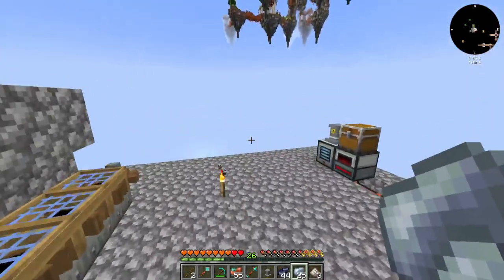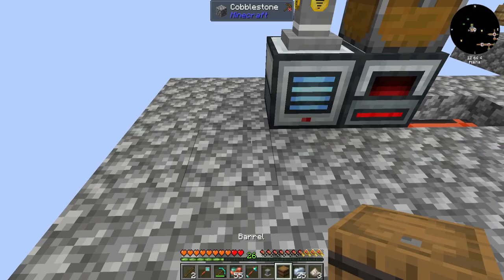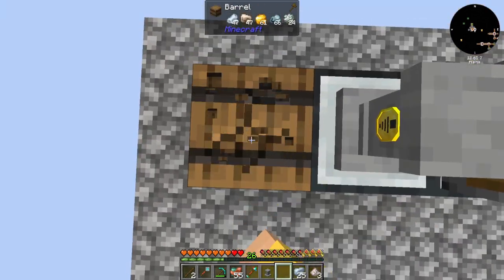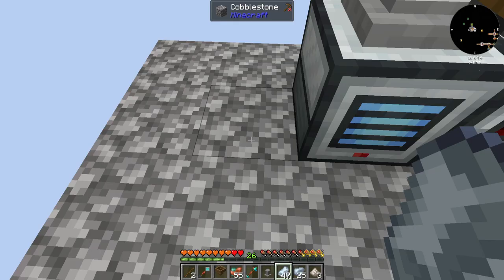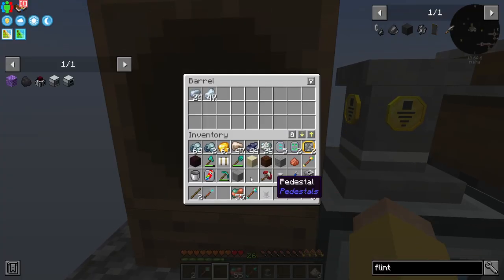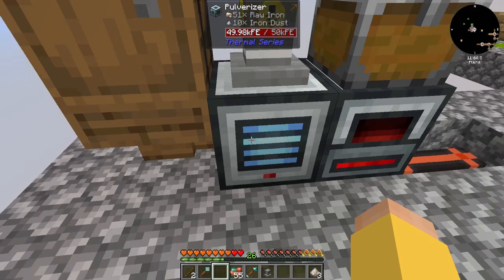Let me take all of this. Can I potentially put that here? Actually no, because I probably need it to have some kind of funnel. I have a wooden hopper — let me do that, let me put all of this in here and set it to also input from the side and auto input.